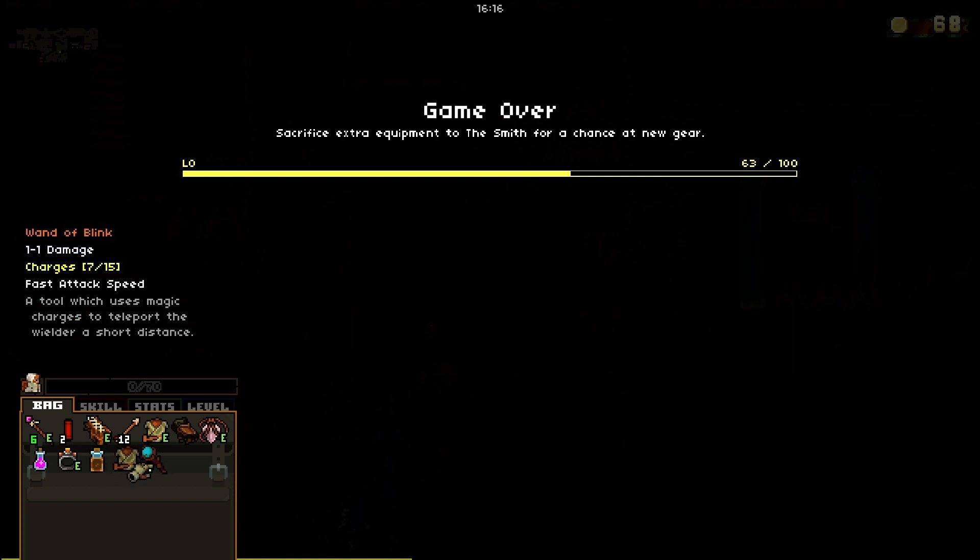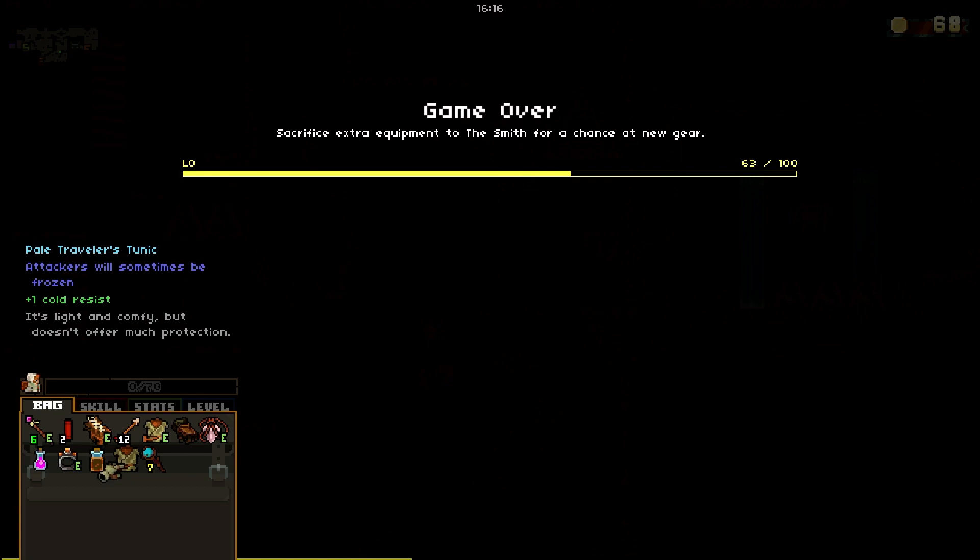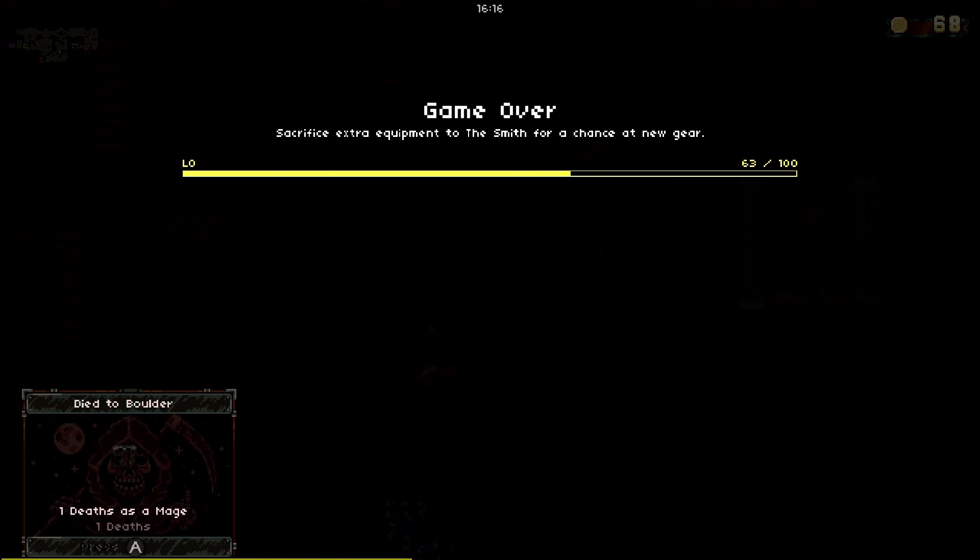A 20-minute run on unfamiliar controls. You know what, I'm going to accept that — that's okay. We're at level zero — that's not saying low, it's saying level zero. This is your progress bar for progression, which will unlock meta mutations and stuff for runs. So you can do challenge runs or just make certain runs easier. We've had one death as a mage, and we died to a boulder — not the most glorious death.